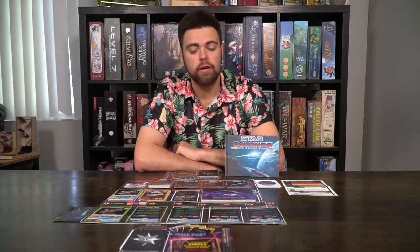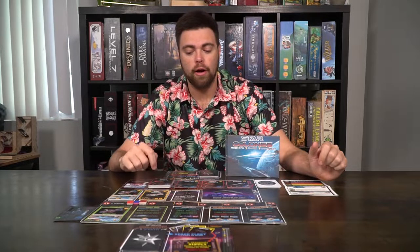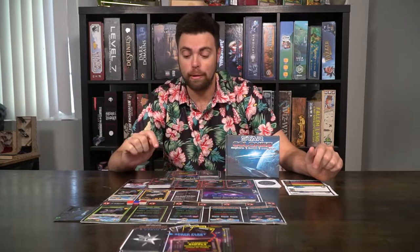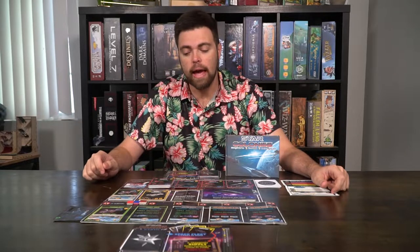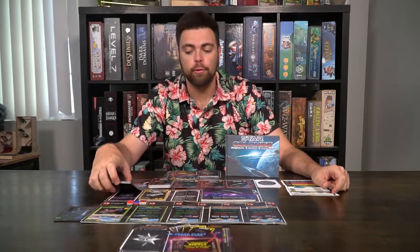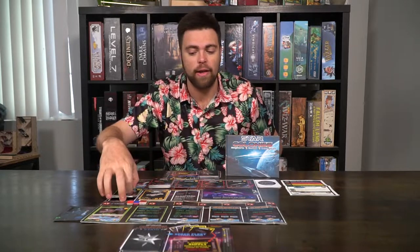To begin Star Colonies, the first thing you're going to do is set up the game board as you see here. You're going to take the fleet deck, shuffle it, place it down on the second position face up, and deal out three cards to the right-hand side. If any of those cards cost more than three, you're going to place it into the discard pile. After that, you're going to take the outposts and place them based on the requirements: outposts first, then a colony ship, then an outpost ship, colony ship, and finally a colony group, face up in that order.